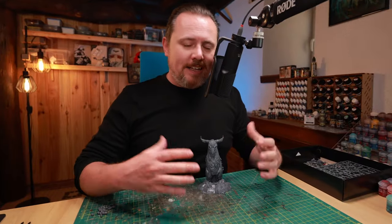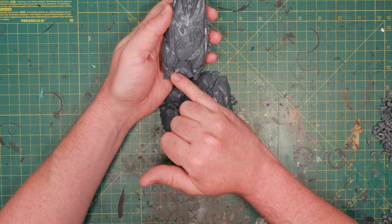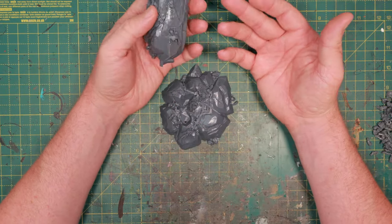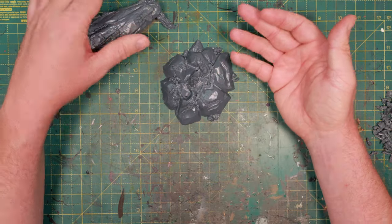I'll just quickly assemble this herdstone — there, done. I admit by himself it looks a bit too much like Age of Sigmar. Take a look at some of these details: you've got the head of a Stormcast Eternal over here, and there's nothing high-tech about any of this — no guns, no armor, nothing hanging on the rock. Another Stormcast Eternal head over there, and a bunch of weapons, again low-tech.